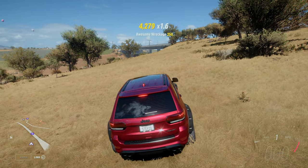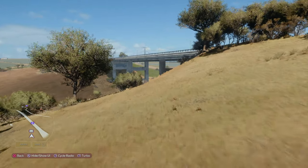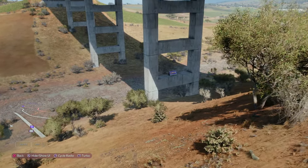To get a good idea of what you have to do here, I really highly recommend using drone mode — you can kind of visualize where you're going to have to drive. You pretty much have to launch yourself over the side of the hill. It's all about getting the speed right and getting the angle right.